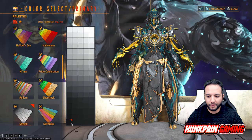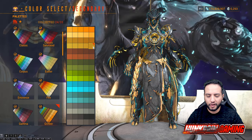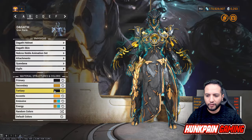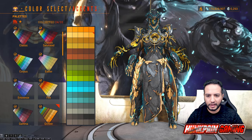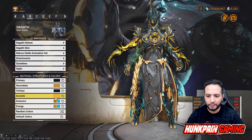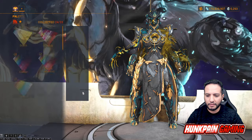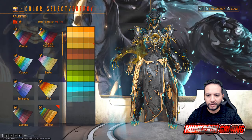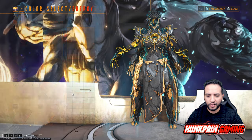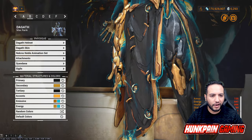For Model B colors: primary is black from Smoke. Secondary is a color from Green Era. Tertiary is black from Smoke. Accent is from Green Era. First emissive is from Green Era. Second emissive is a bluish from Green Era.